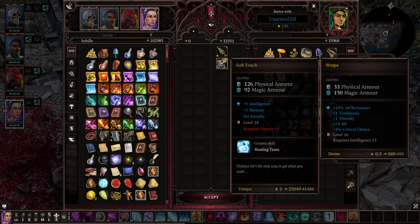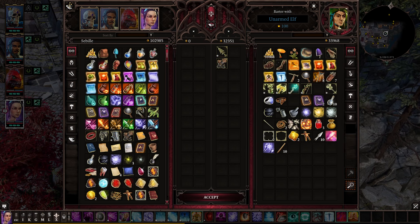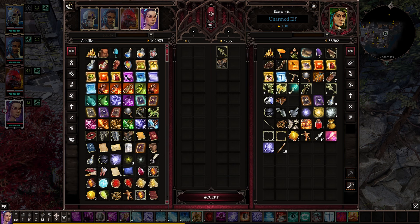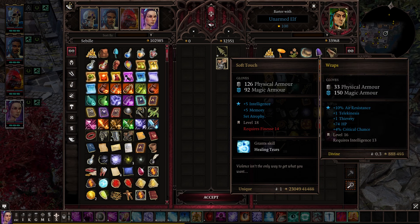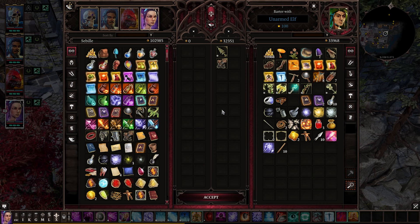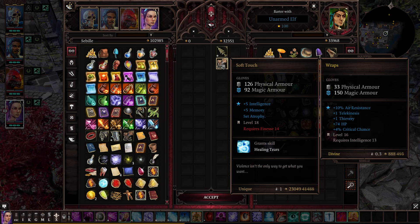Next up is Soft Touch. I would ignore the healing tiers on there — it can be useful, but not very often. The main thing here is 5 Intelligence and 5 Memory. That 5 Memory is huge, especially when you look at Sibyl's skill bar — I have a 3 Memory point skill, another 3 Memory point skill, a 2 Memory point skill. But that 5 Intelligence and 5 Memory is fantastic for any Intelligence-based build. It is weird that it gives 5 Intelligence but has 14 Finesse as a requirement. There's a lot of gear in Act 4 that gives Finesse, and I usually put those on an Intelligence-based character like Sibyl. The Atrophy really doesn't affect Intelligence builds 99% of the time unless you're using a Staff like a Battle Mage.